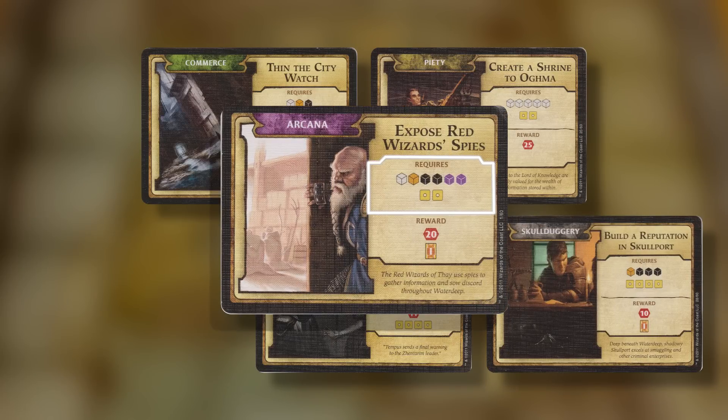The top part of the quest shows the cost to complete it, while the bottom shows the reward you'll get. These differently coloured cubes represent adventurers, which are a weird type of human currency in the game — Clerics, Fighters, Mages, and Rogues. So if you want to expose Red Wizard's Spies, you'll need to send 1 Cleric, 1 Fighter, 2 Rogues, 2 Mages, and pay 2 gold in order to get 20 victory points and 1 intrigue card.